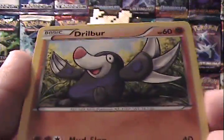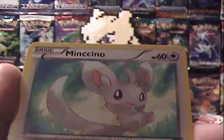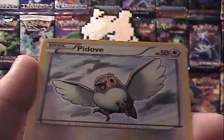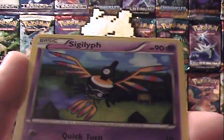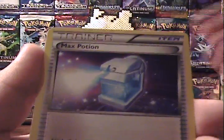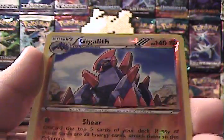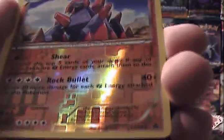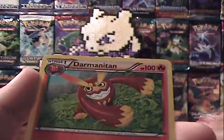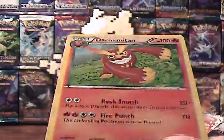Okay, we have Drillbur, Pansage, Minccino, Cottonee, Pidove, Sigilyph, Klang, Max Potion, a Gigalith Reverse which is also a rare — it's pretty cool — and a Darumantitan rare.